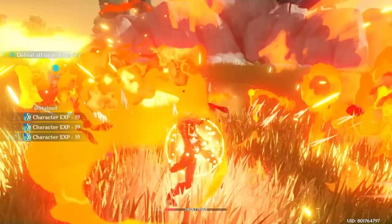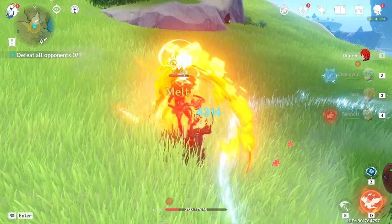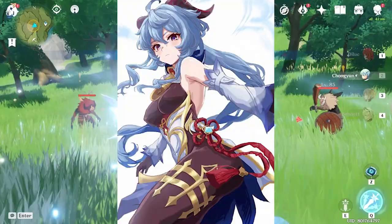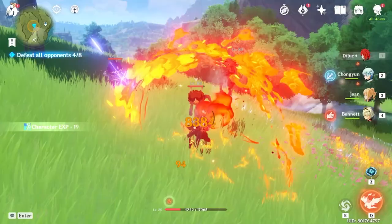Let's take a closer look at the best team compositions for Diluc. Melt is by far the best elemental reaction for Diluc because of the double damage. Even if cryo is proccing melt, it's still going to do 50% more damage, making this combo deadly — especially for Ganyu, as she'll have her Q up for a long time and seems like she'll be a main DPS as well. She's coming out very soon.